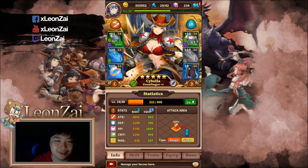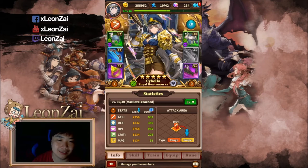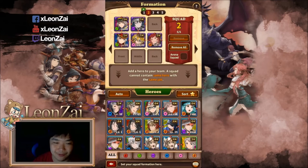Regardless of what class they are, it does not matter because they are ranged. One is a Gunslinger and the other is a Royal Huntsman. I got this one from a rest arm, so I have no choice but to use it — but it's really a five-star.